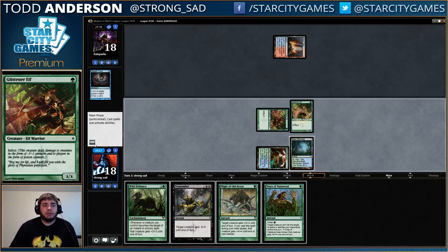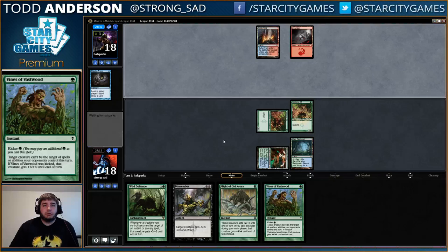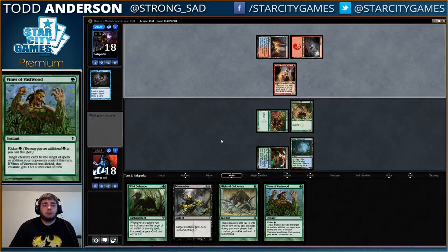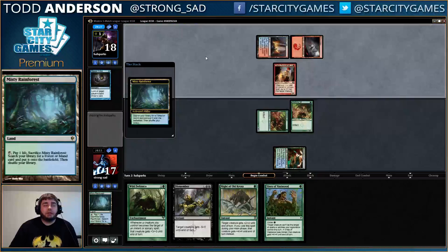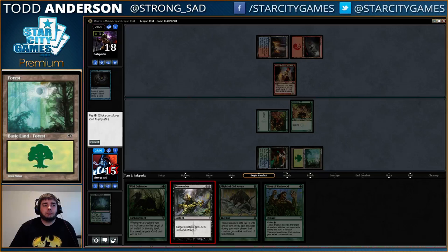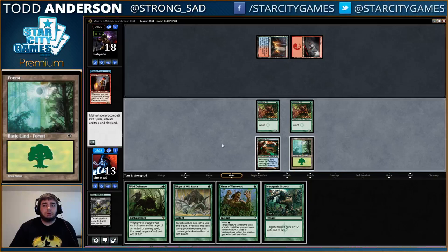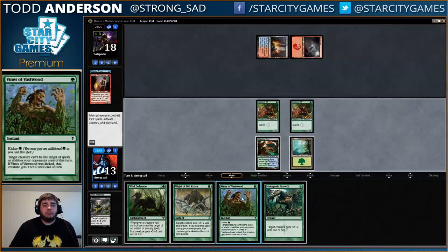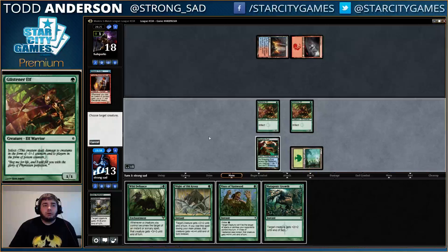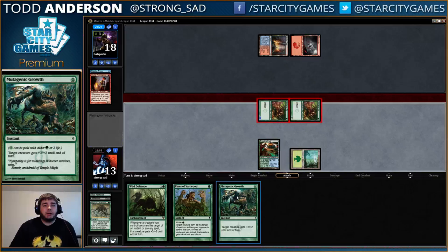I could have just hit him for five — I didn't hate that because then he needed like two blockers or removal spells next turn to get through Vines. We got a Young Pyromancer incoming. All right, let's hope he does not have anything and we draw a land. Gutshot would have been horrible. All right, so this is three, five, nine — so we can go Vines here and just hit him for six. Actually, we can hit him for nine and hold up Vines.